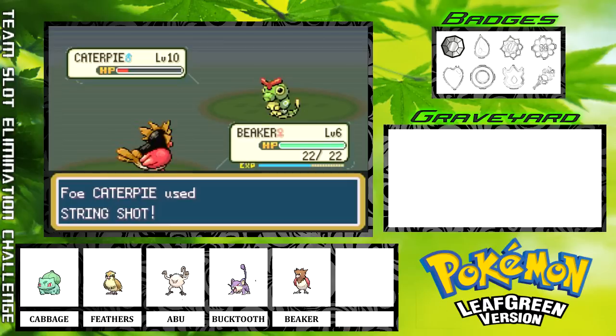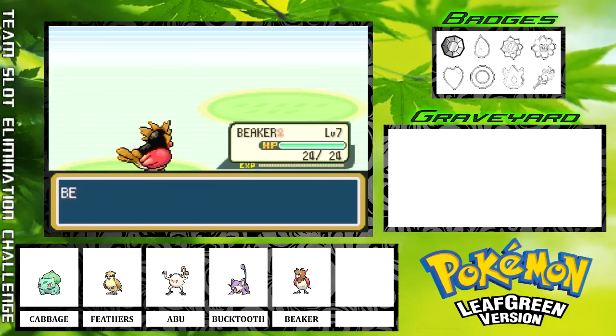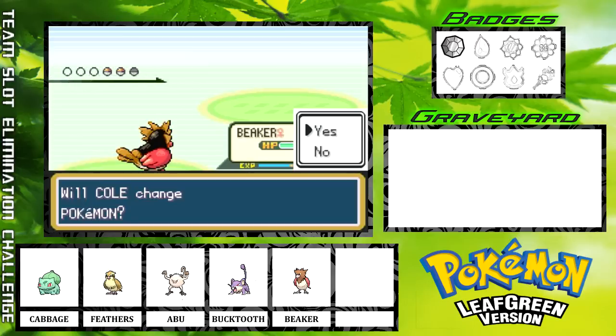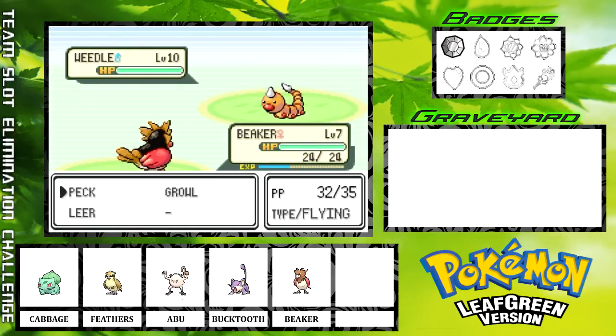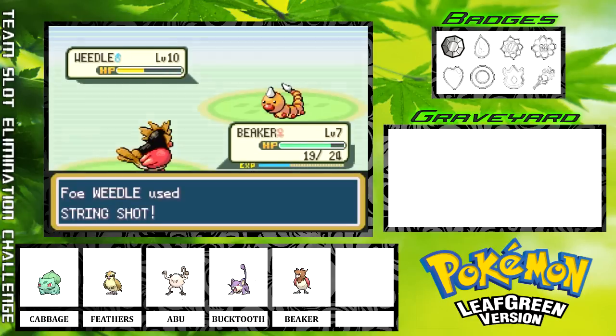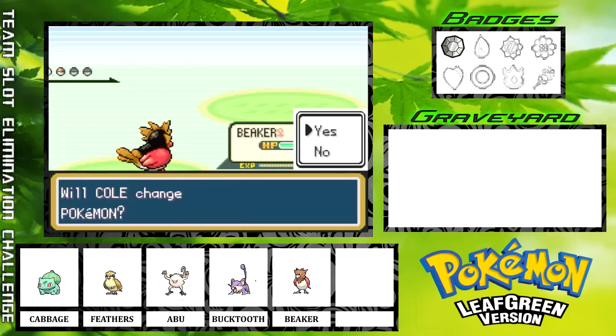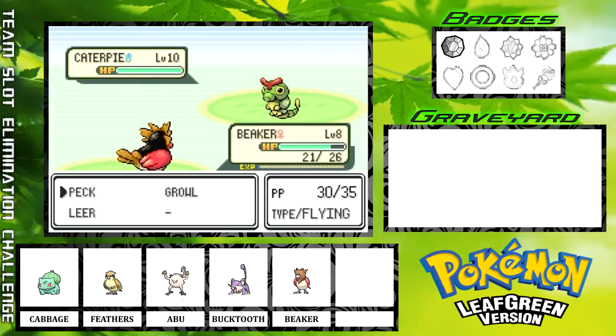Beaker is up to level 7 and learns Leer, which is not a super useful move. We'll go ahead and leave Beaker in to take out this Weedle — we'll go for a Peck. Hopefully I won't get poisoned, but if I do, I do have antidotes in store, so I'm not super worried. We get 111 experience right there — very nice. For a Caterpie, we'll just let Beaker take this one out too, now that Beaker is up to level 8.